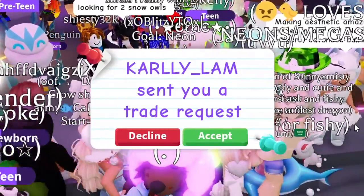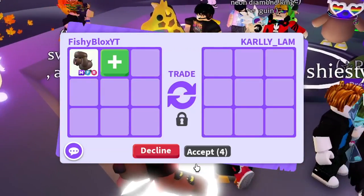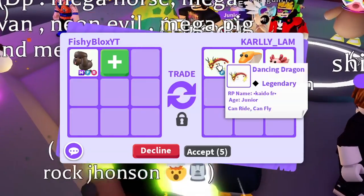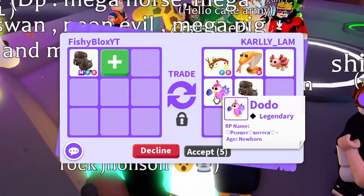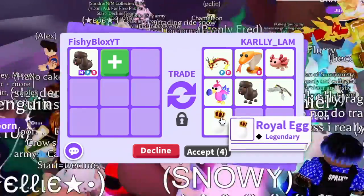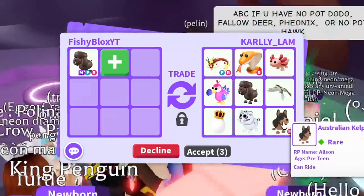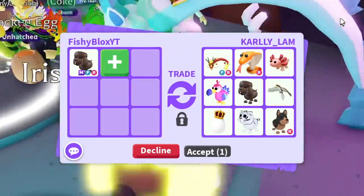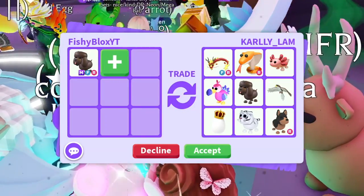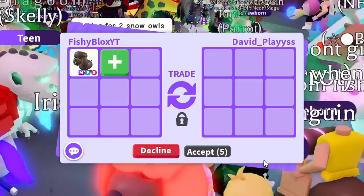Should I do that offer? Comment down right now — I want to see what you guys think. I'm gonna take a few more offers since I just started trading. We got another Dancing Dragon, a Cobra, an Axolotl, a Dodo Bird, an Irish Water Spaniel, a Hawk, a Royal Egg, a Lunar White Tiger, and an Australian Kelpie — pretty cool, but I've already got better offers.